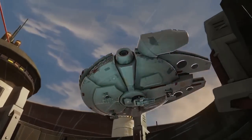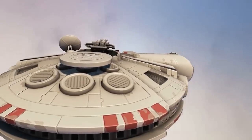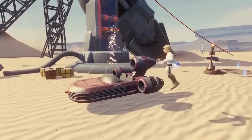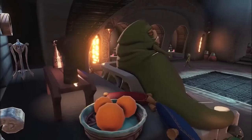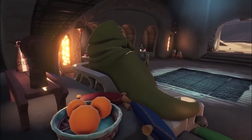Most excitingly, you can fly through space to other planets. Tatooine, for example, is an open world experience where you can explore the planet. Along the way, you'll run across characters like Jabba the Hutt and others for missions.